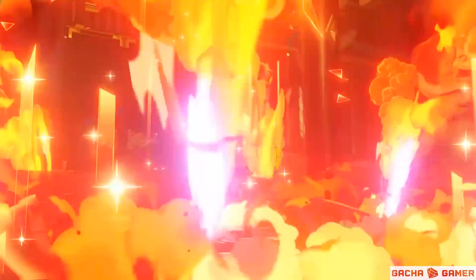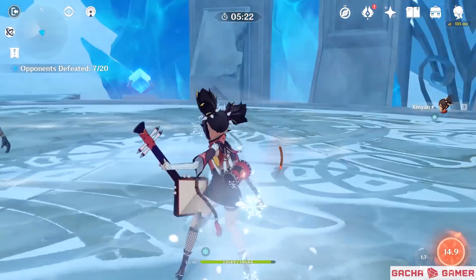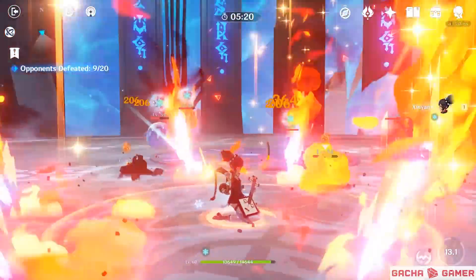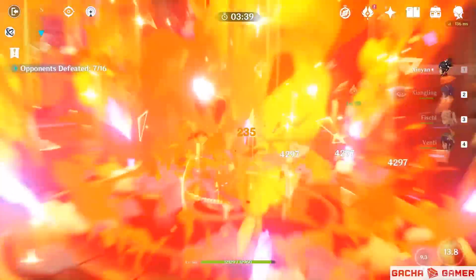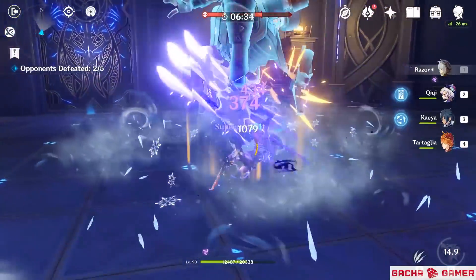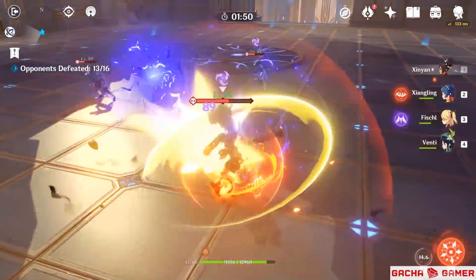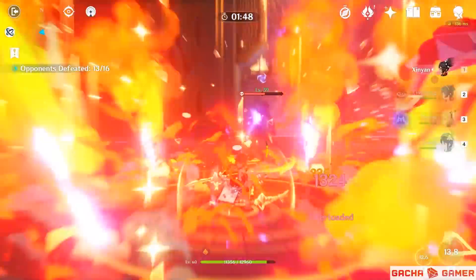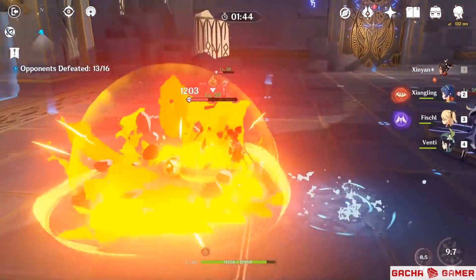Her elemental burst is one giant rock and roll performance where she will initially create a physical damage blast, followed up by a pyro explosion that sets enemies on fire. It's important to note that the physical portion of the damage is much higher than pyro, which acts more as a utility, much like Razor attacking with bursts where his claws deal additional electro damage. If you want your burst to deal more damage, make sure you still have your shield active to use the additional physical damage increase.